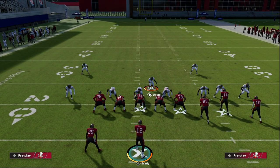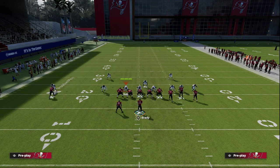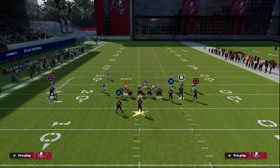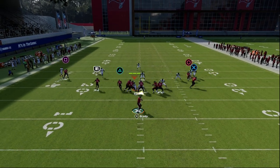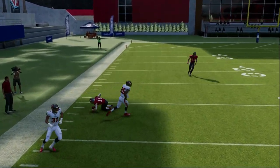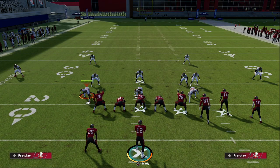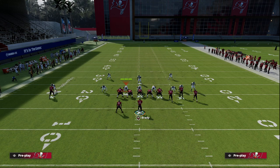Anytime you have to play Cover 2 against Bunch it's actually a risky deal, because we can run a post route from that solo receiver out of a play like Bunch Trail and be able to attack it. Also, if you do get time, this post route to Circle is really, really good because he is going to get over the top of a 30-yard cloud. You can see right there he'll absolutely destroy a deep zone drop in Madden 23.